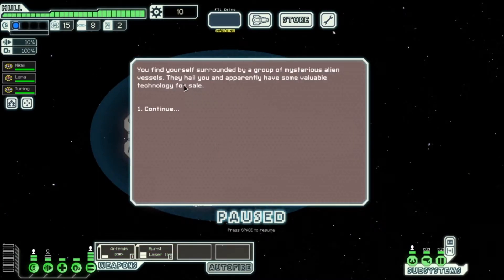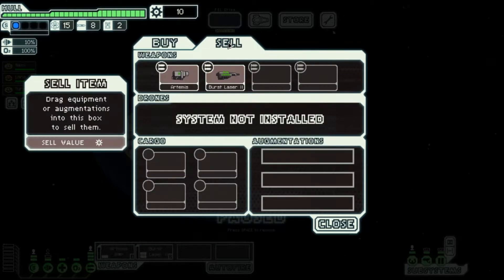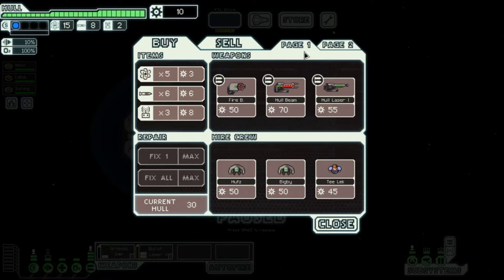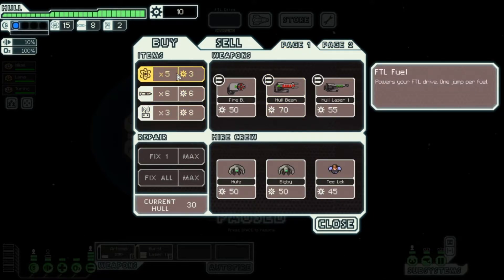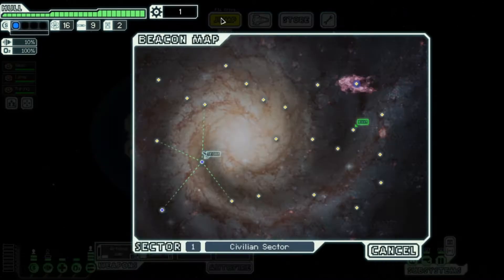Because we have no money — we find ourselves surrounded by a group of mysterious alien vessels that apparently have some valuable tech to sell. We can't afford anything. We can't buy anything for 10 fuel, so we'll move on to the next location.